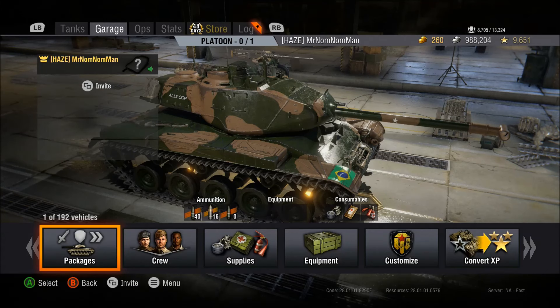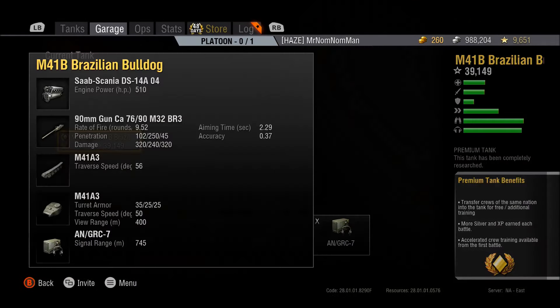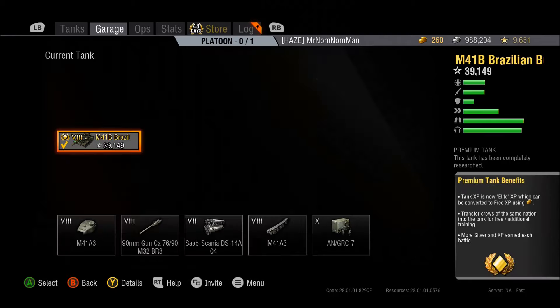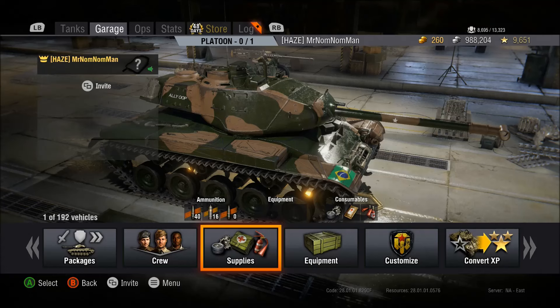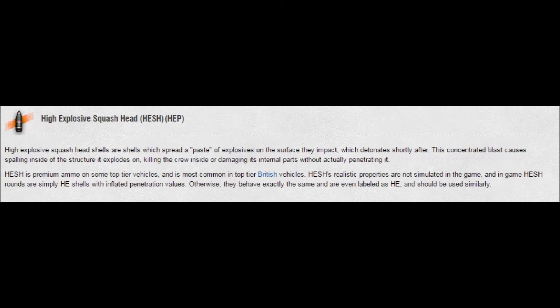The final and likely rarest round is High Explosive Squash Head, or HESH ammo — also referred to in-game as High Explosive Penetrating, or HEP ammo. This just historically comes from differences between the British and the United States in what they called the round. It's the same round, two different names. In the game they appear exactly the same: they both have the orange stripe behind them and they act identically, with the one exception that HESH and HEP rounds have a higher penetration value. You'll see this on the M41 Bulldog, the T-49, and some high-tier British vehicles. These rounds are capable of causing splash damage just like HE rounds, and they do not receive the overmatching or normalization benefits of AP and APCR.